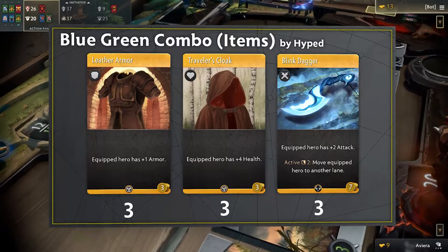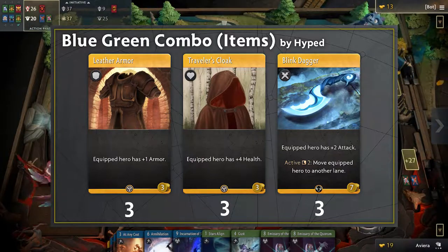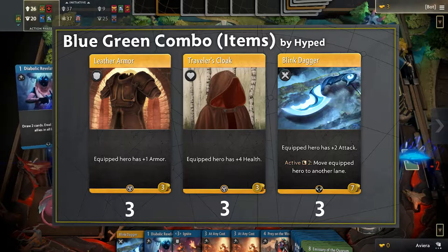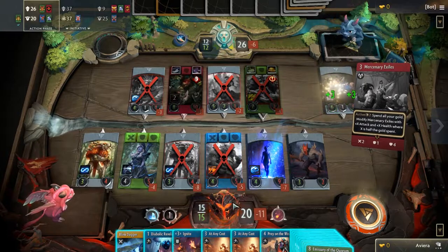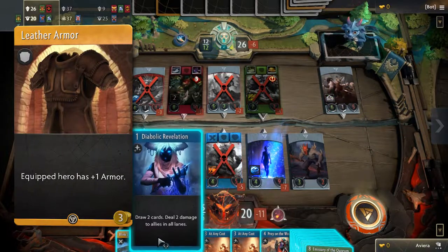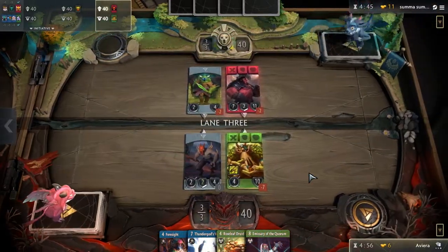Our item deck is much simpler than traditional builds. Keep in mind that we don't really kill heroes unless we are wiping the board or playing a timely Thunder God's Wrath, so the three Traveler's Cloaks makes a bit more sense than something like Stonehall Cloak. Also, we need to get those Blink Daggers faster so we don't have to rely on our heroes dying to reposition them to other lanes. The Leather Armor is a bit unique — its main purpose is being a cheap card to help cycle to your Blink Daggers, but it also helps protect our seven health heroes against Axe and Legion Commander, who support cards like Duel.